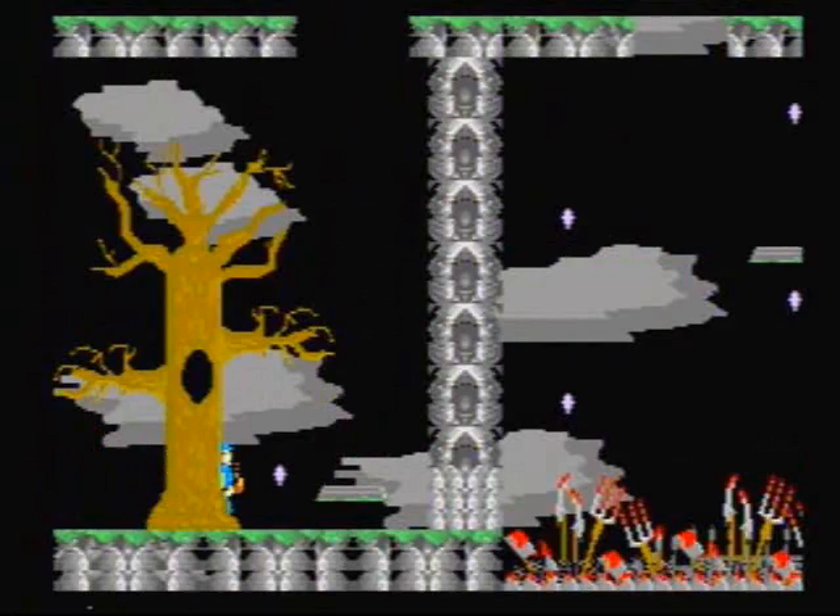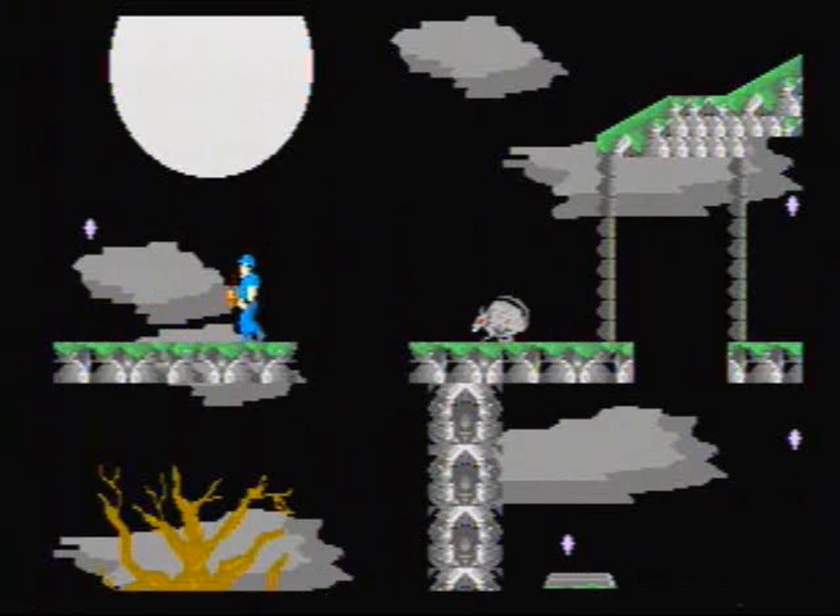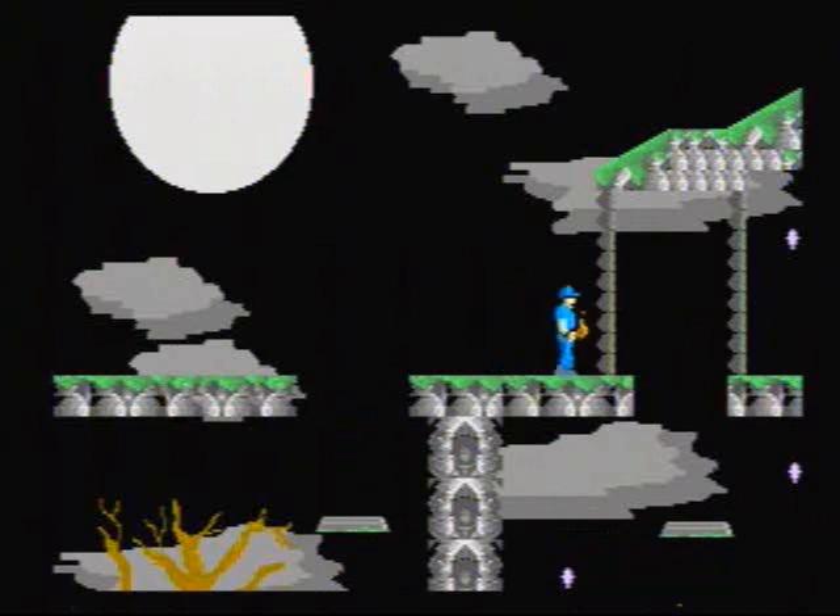Level 1. Haunted Hills is a platform game. The controls are simple — the B button jumps, and the C button is a pathetic short-range attack. The object of the game is to collect all the crosses on each level. Once you have collected all the crosses, you complete that level.